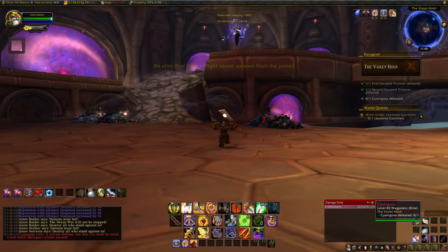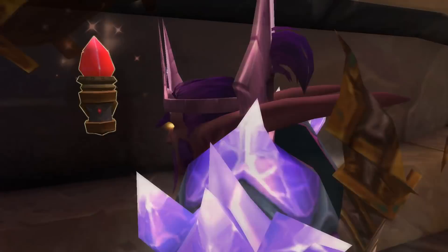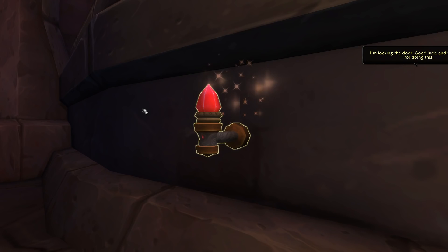She has one achievement called Defenseless: defeat her without using any of the defense control crystals. These are the little red crystals you can use to damage everything in a pinch. Obviously at max level they're not really needed, so just don't click on them and kill Cyanigosa.